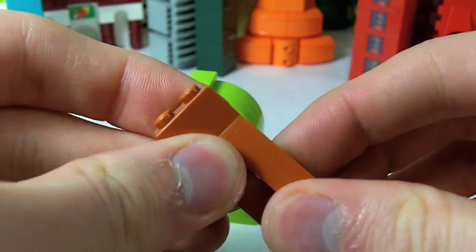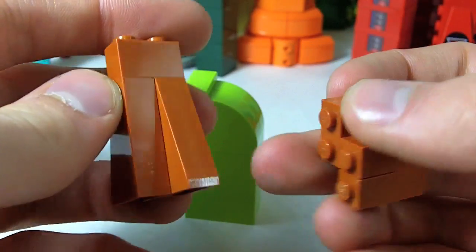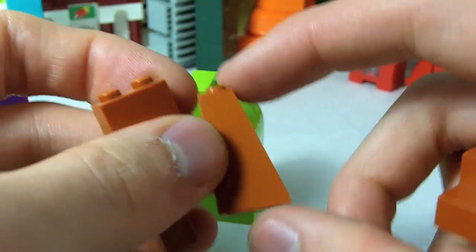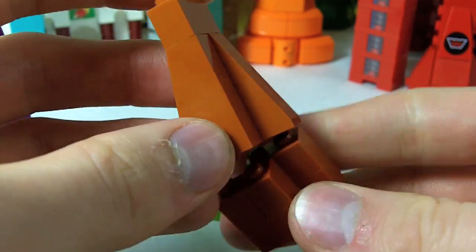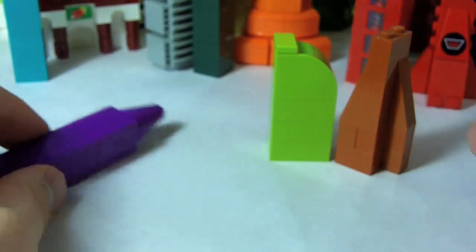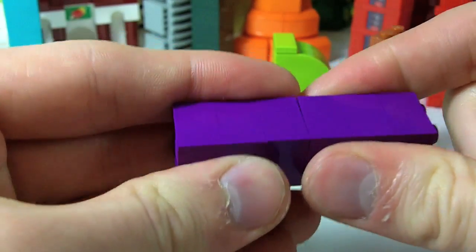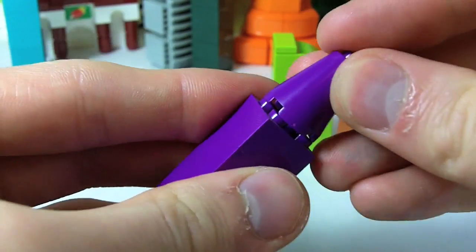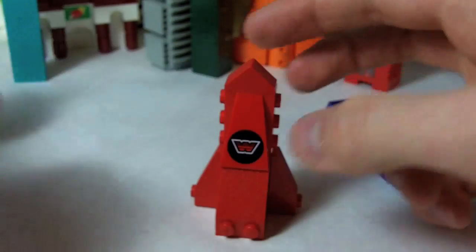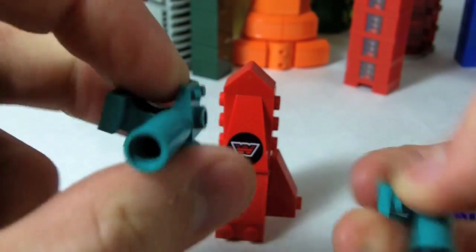This is a weird shade of brown - I'm not sure if it's the new nougat color - but I had these big slopes, made them go alternating, then just filled out the bottom and top with some bricks. When it's off at a distance it just looks like a building. Then this is a weird shade of purple, more magenta than dark purple, and I had a cone - so two-by-two bricks and a cone.